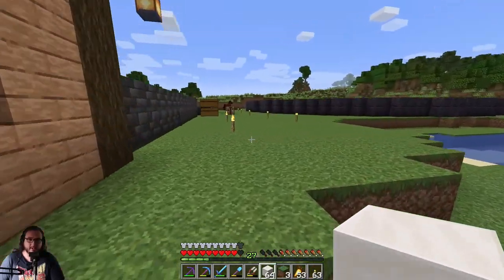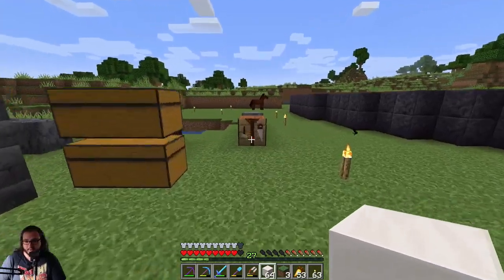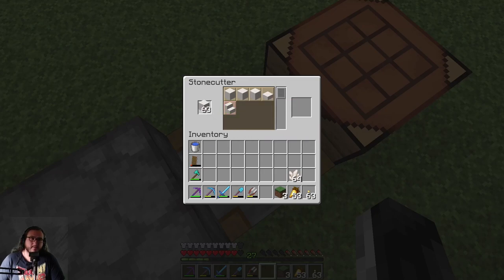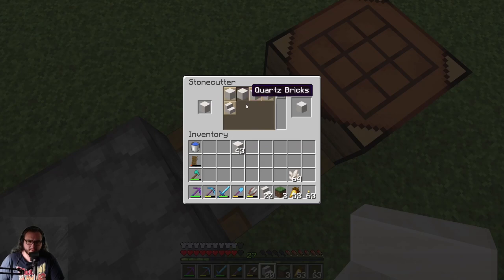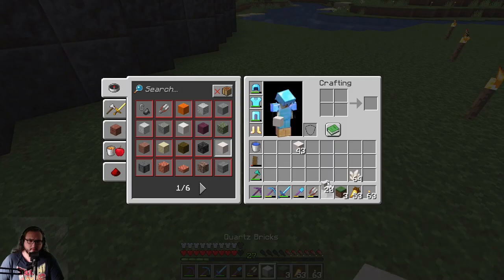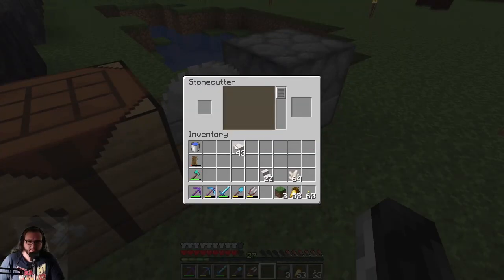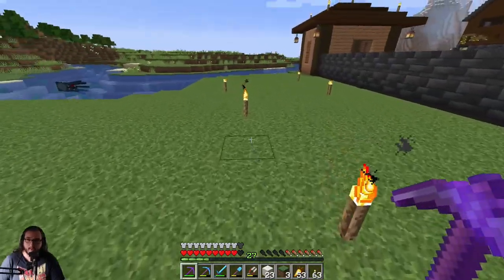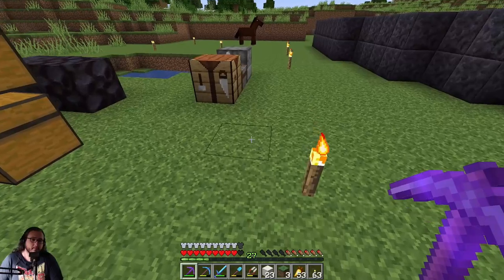I didn't know if I could use a stonecutter on quartz. I realize I haven't said anything about what we're going to do today - I want to do chiseled quartz, bricks, pillar, slab, stairs. Let's get ourselves 20 stairs. And I want to see what quartz bricks look like. Oh, I like that! Give me like half of these into quartz bricks.